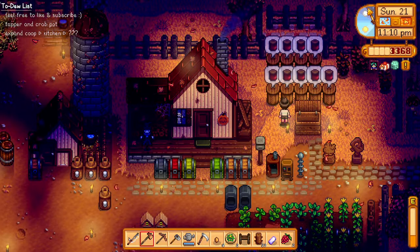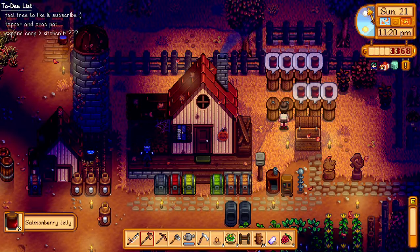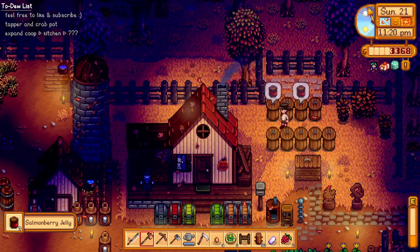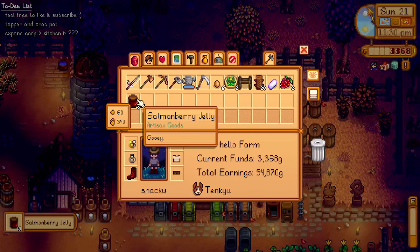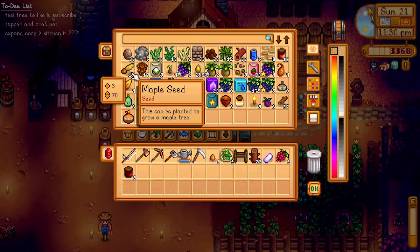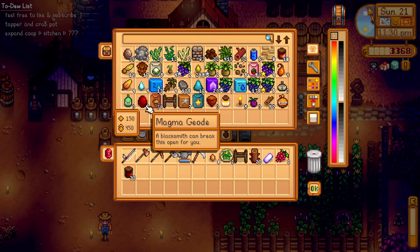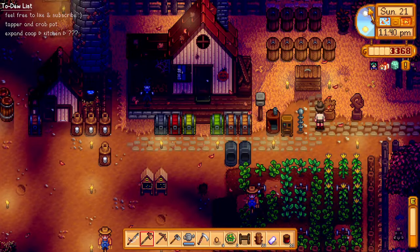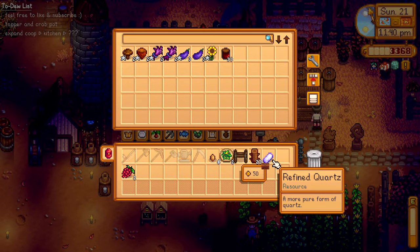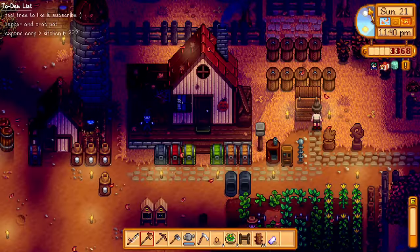Just in time — salmonberry jellies are ready! I know they're not very profitable — only about 60 gold each and they take so long to make — but we got those salmonberries for free. Let's just sell them now. Also, picking up salmonberries and forageables increases our foraging experience.